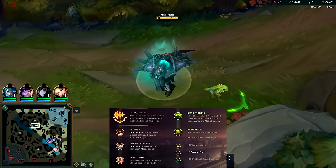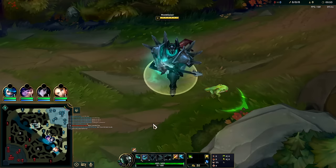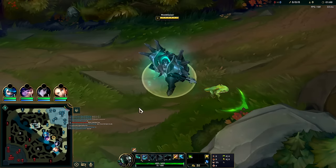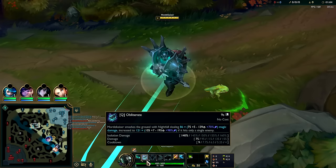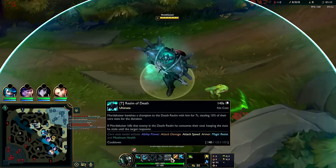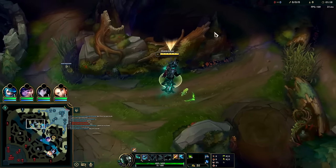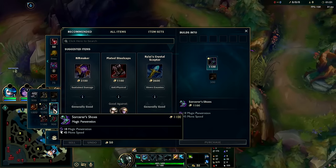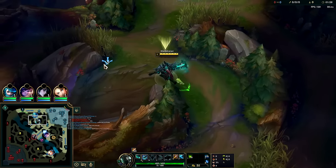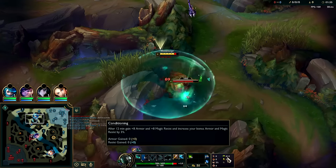Going to be showing the power of a 66% win rate Mordekaiser build. It's extremely AP heavy and then you start to flex more into tank. You want to go for a Sorcerer's Shoes rush into Rift Maker, Rylai's, into Jackshow. This sets you up to have the most gank potential and damage early on, and then you can coast into being a tank frontliner late game. For runes we have Conqueror, Triumph, Alacrity, Last Stand, with Conditioning, Revitalize, attack speed, AP, and health.